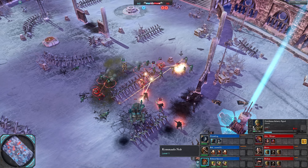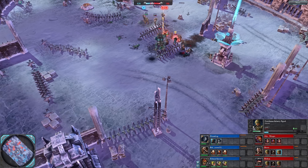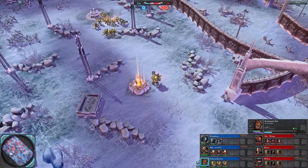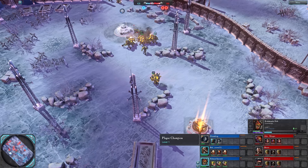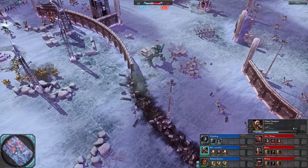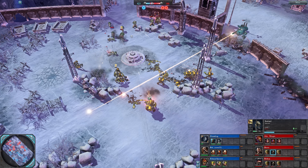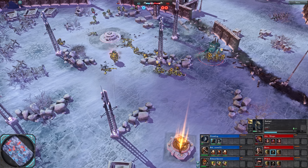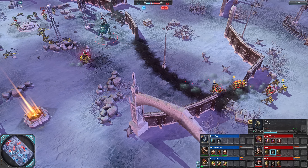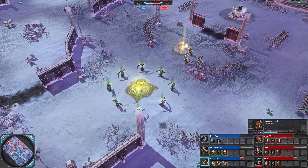I believe the Commando and the Tech Marine have the same range DPS out the gate — 35 DPS — but their firing patterns are different. I think the Commando does more damage per burst but bursts less often with this twin-link shooter. I believe the Plague Champion is around 18.6 DPS, but of course does have a damage-over-time effect, which is kind of difficult to quantify. It used to be 1.6 damage per second for 5 seconds on hit, and of course that could stack up.